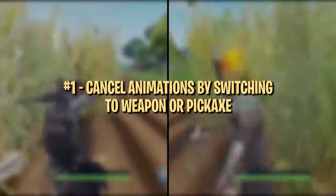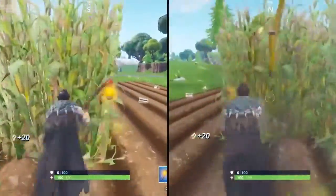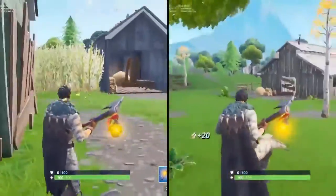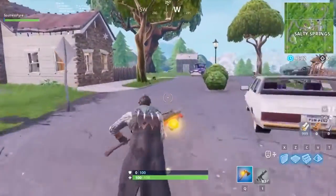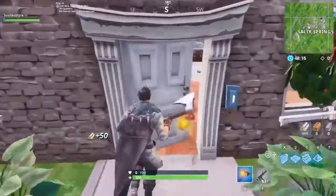This first tip is most useful in the early game when you're farming in houses and ducking in and out of doors, but can also come in handy whenever you're using your pickaxe to break things throughout the game. The premise is to switch to your pickaxe or a weapon to cancel an animation that forces you to walk for a short period of time. You can cancel your pickaxe swing animation after you hit, allowing you to immediately run after your last hit. You can even use it to cancel the animation of opening doors, so you can immediately run after opening one.